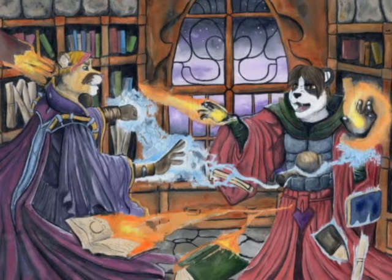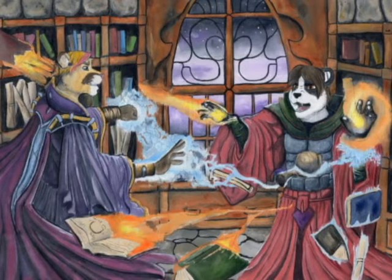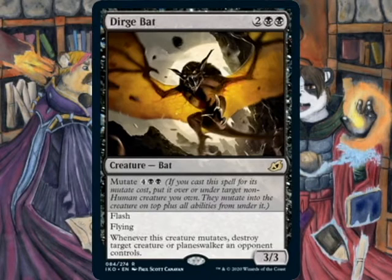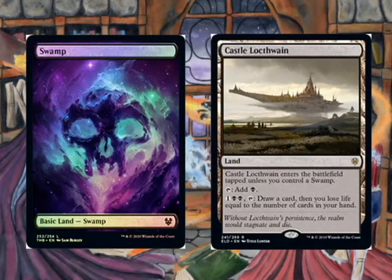With the loss of Cavern Whisperer, we have Rankle Master of Pranks coming back to the main deck for extra discard, creature removal, or damage and draw. We also have at the top of our curve two Drana the Last Blood Chief, a 4/4 flyer that gets creatures back from the graveyard to keep on doing damage. Lastly, I'm running one Dirge Bat main for extra removal and also Flash. The mana base remains the same: Swamps and Castle Locthwain.